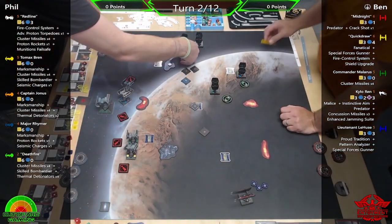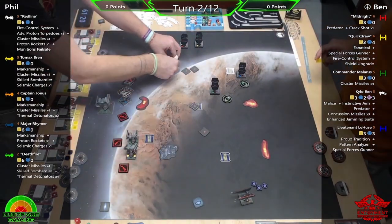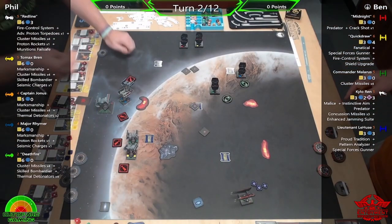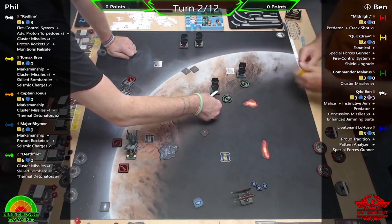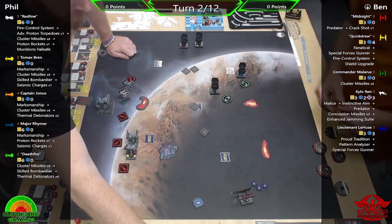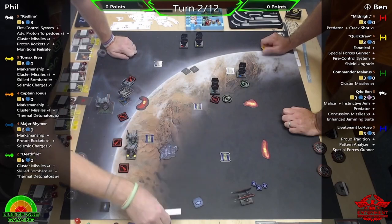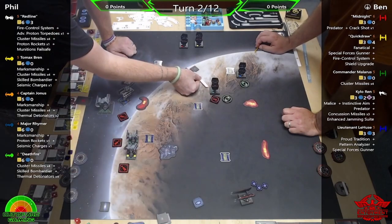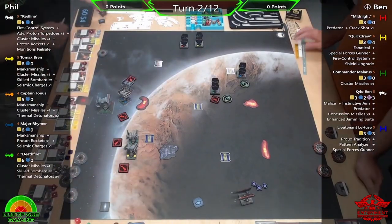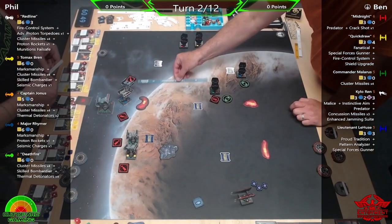That seismic charge clips Malarus, taking his shield down, and takes the shield off Midnight as well — good start! Not quite reaching Quick Draw though. The Thermal Detonator does nothing damaging — gives a strain but not damage — and just out for those ones unfortunately. But it meant Ben wasn't going to boost in and barrel roll to get a little bit closer, so it kind of did the right thing for me.